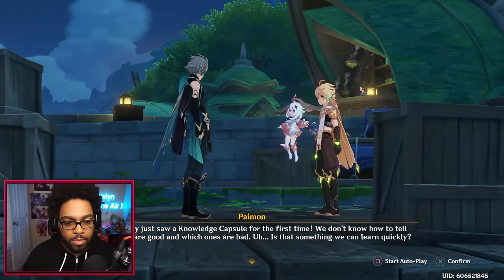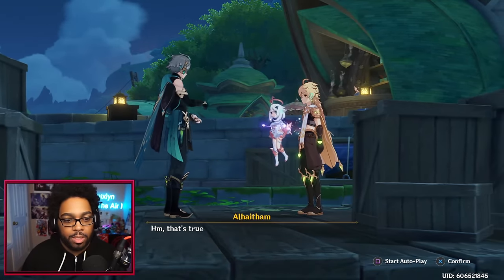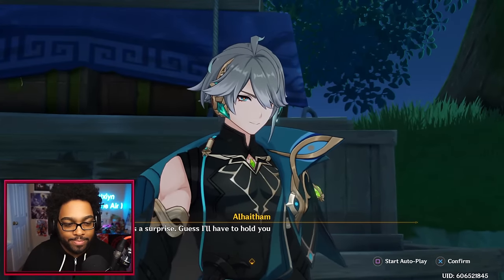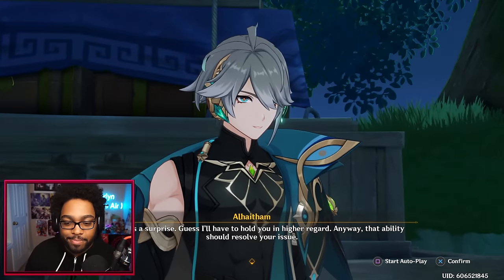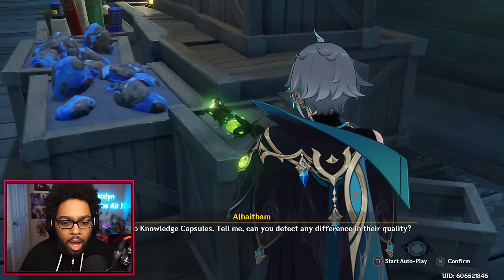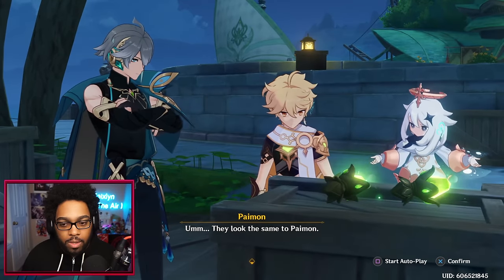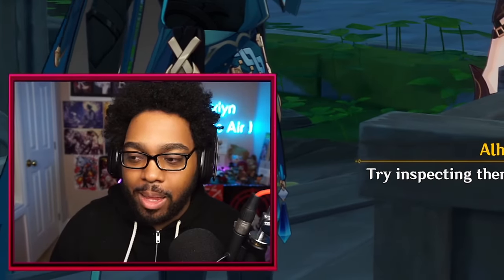'The true challenge begins after you meet her — she has a keen nose for Mora and a shrewd eye for wares, and only likes customers she deems to have good taste. I'll prepare some funds — buy her highest quality wares and earn her approval.' — 'We only just saw our knowledge capsule for the first time — we don't know how to tell which ones are good and which are bad. Is that something we can learn quickly?' — 'Have you two heard of Elemental Sight?' Yeah, it's the most useless mechanic in the game! 'That's a surprise — guess I'll have to hold you in higher regard. That ability should resolve your issue. Here are two knowledge capsules — can you detect any difference in their quality?'